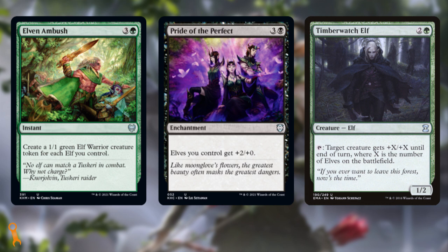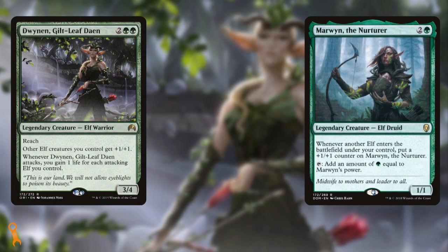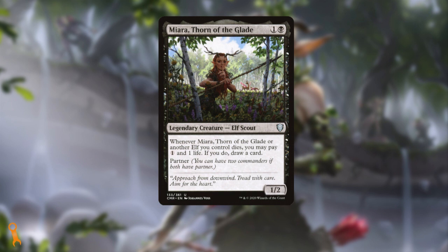This list right out of the box is certainly strong. There are a lot of great Elf tribal synergies that can be used in decks for years to come. I'd consider this a staple to pick up because Elves never go out of style. There are some pieces in here that you can slot into just about any deck with an Elf theme — from Elven Ambush to Pride of the Perfect to Timberwatch Elves. These pieces will always be tribally relevant, whether you're building a deck that's black, green, or any combination of colors, as long as it focuses on Elves. You even get great mono-green pivot Commanders in Dwynen, Gilt-Leaf Daen, and Marwyn the Nurturer. And if you wanted to make a mono-black Elves deck, the list includes Miara, Thorn of the Glade — easy enough to turn into an Elf tribal aristocrats list with a payoff in the command zone.